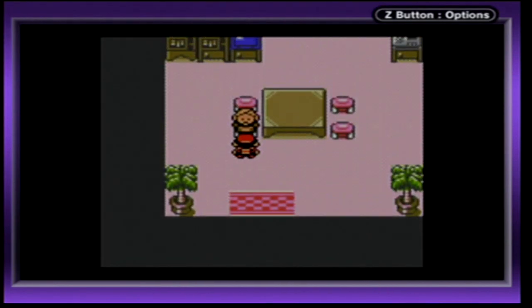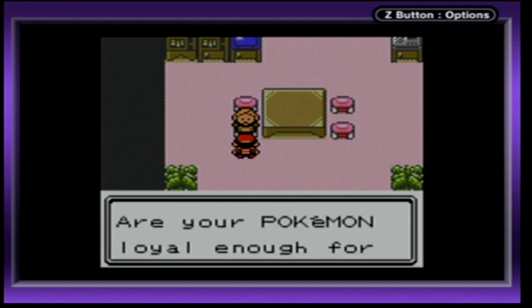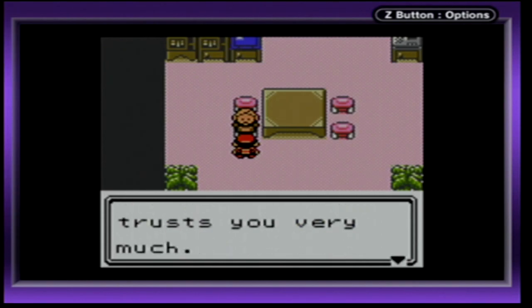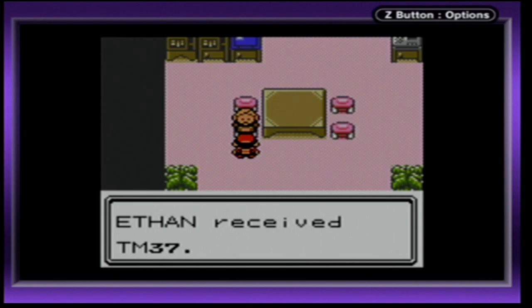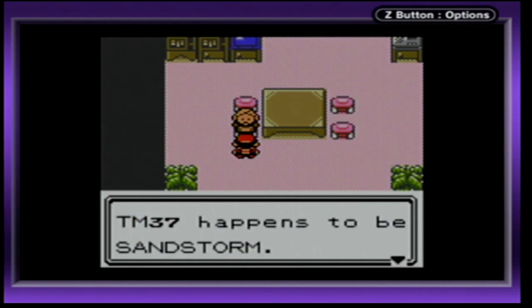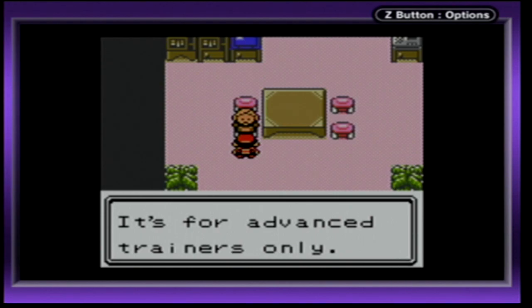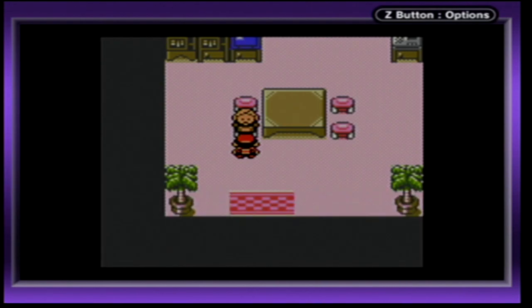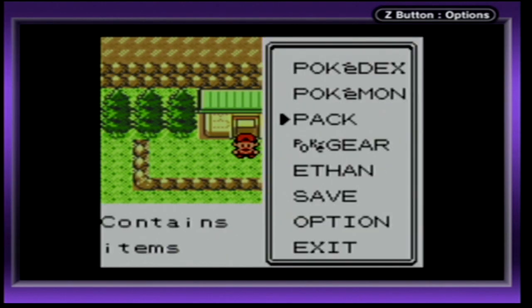Let's go in here. I believe this lady asks about your Pokémon's loyalty. Are your Pokémon loyal enough for you to win? Your Pokémon trusts you very much — it's nice to see a good trainer. Here, a gift for your journey. We receive TM37! I don't know which one this is... Sandstorm? It's a move that inflicts damage on both battlers. It's for advanced trainers only — use it if you dare. Good luck.